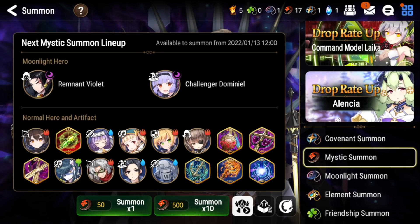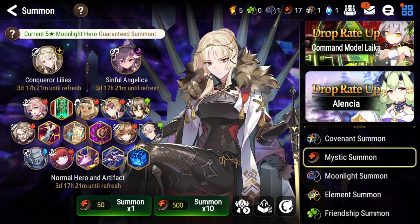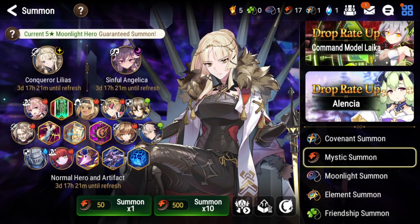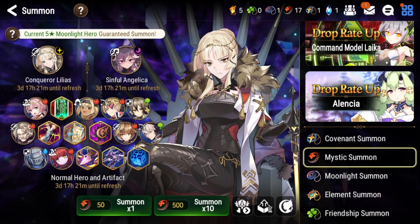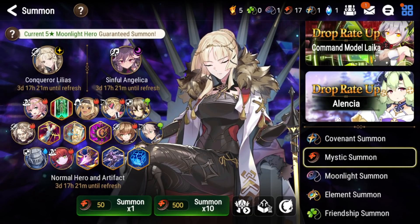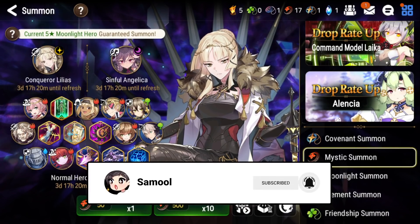To sum up: Remnant Violet is not that great in the current meta, only really relevant in PvP but struggling there. CDom is very good for cleaving and general PvE, but that doesn't warrant pulling on this banner. The Conqueror Lilias banner with Sinful Angelica and Tenebria is the best bet right now. I'm currently at pity and once I get 15 more mystics I'm pulling for Conqueror Lilias — she might even get nerfed she's so strong. Hope this video helped — leave a like, comment, and subscribe. See you guys later!